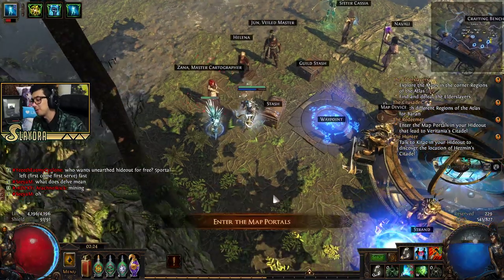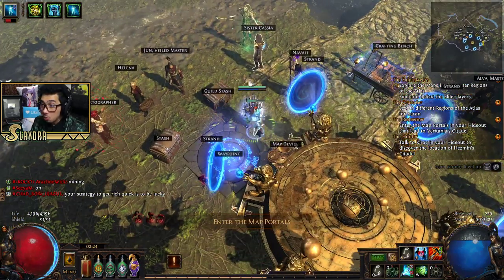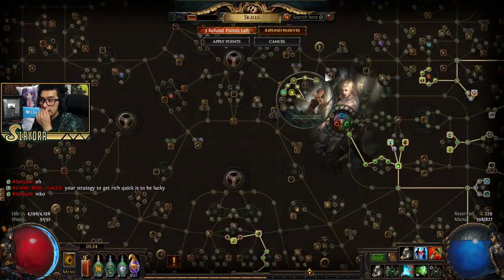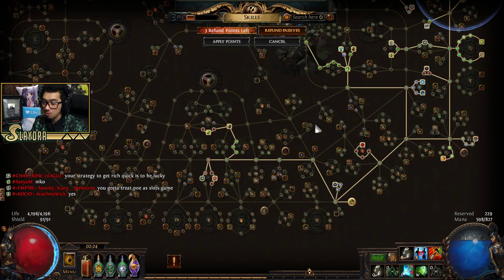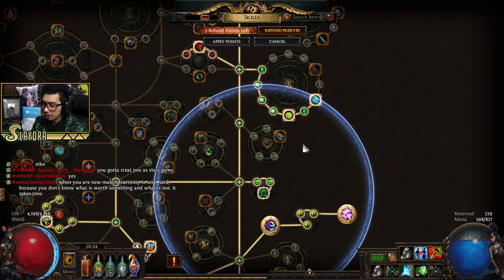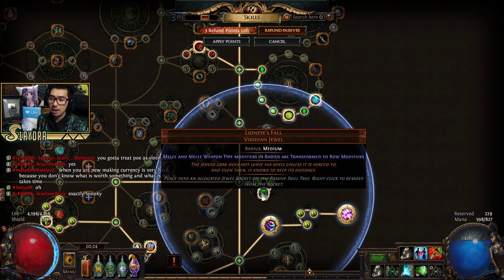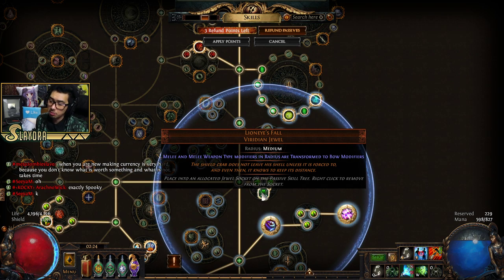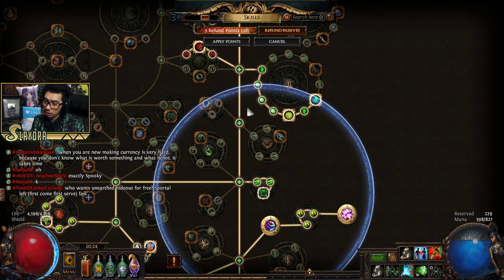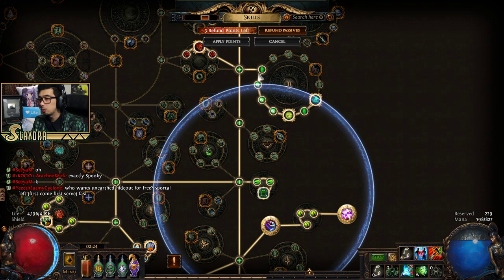That was our Hollowed Ground map. Now we're going to travel to the Citadel to defeat one of those bosses, do a couple maps, and see what else we can do. We've modified the build quite a bit since we last played — modified the passive tree a lot. We got an item called the Lion's Eye's Fall, which is a pretty expensive item that transfers melee and melee weapon modifiers to bow modifiers.